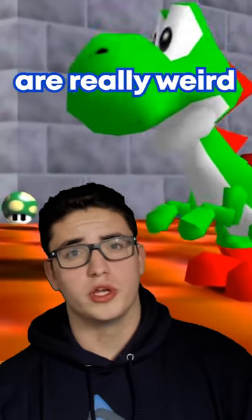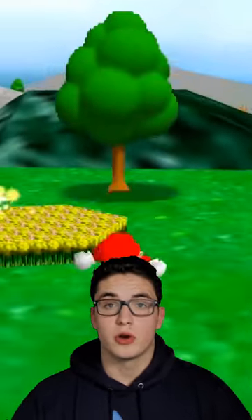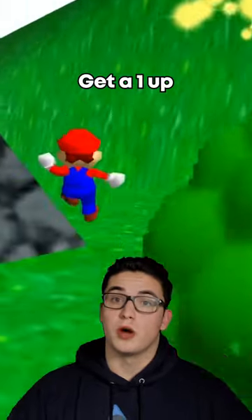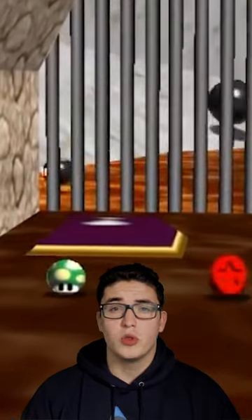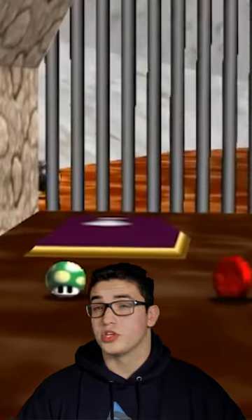Hidden one-ups in Mario 64 are really weird. Now you're probably used to hidden lives in Mario games — climb this tree, get a one-up; get to the top of the castle, get some one-ups. But there are some really obscure extra lives, and the only way you would know they exist is if you looked it up or the stars aligned.